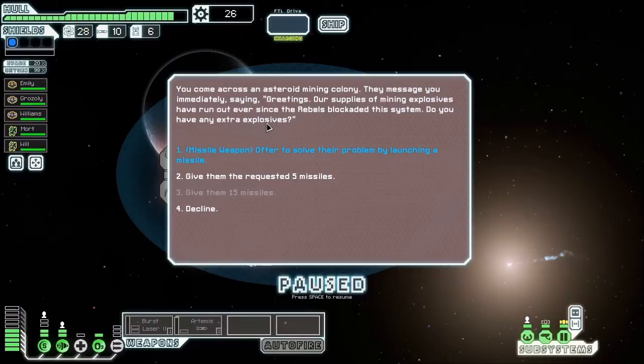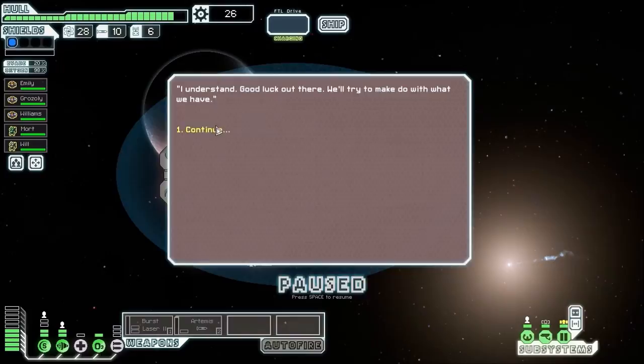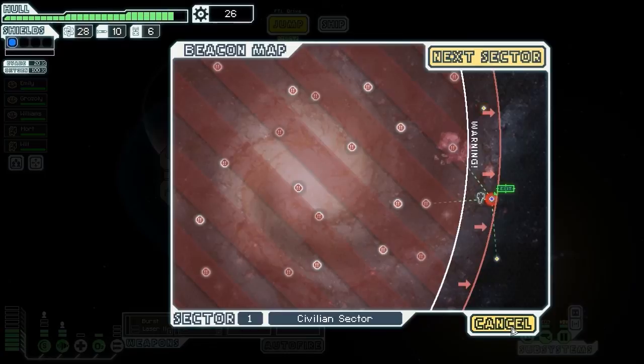This is one of those slightly annoying events because there doesn't really appear to be a great outcome. Unless you've got loads of missiles to give away - which we simply don't. If you take the blue option, blue options are generally good, but this one isn't - it just tells you thanks for firing a missile but they need more. You can give them five missiles and they'll pay you, but I need my missiles desperately because I've only got ten and I'm still reliant on my Artemis. So you're just going to have to decline and move on.